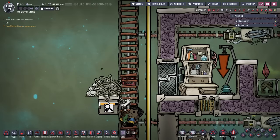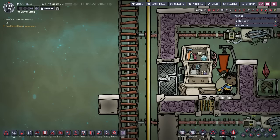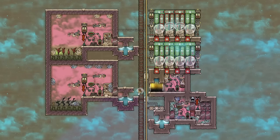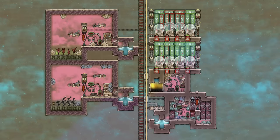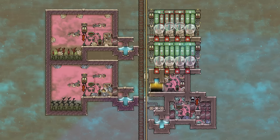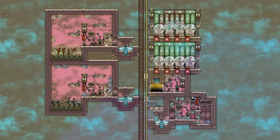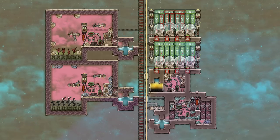Drekos are easily moved by wrangling them. That brings us on to Drekos ranching, and both morphs have a similar design. I am recommending the incubator and critter drop-off method, as explained in the Critters tutorial bite, but the overflow room here is used to shear the extra critters before they starve.